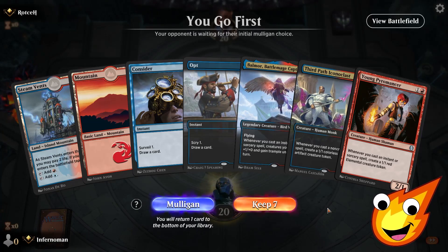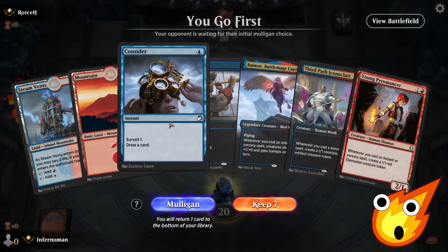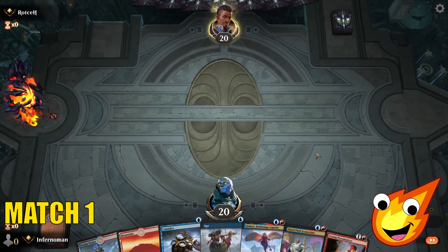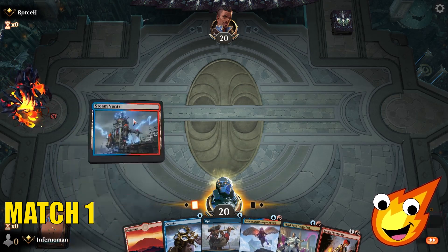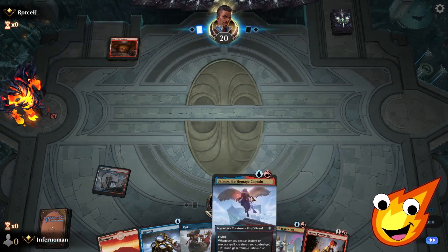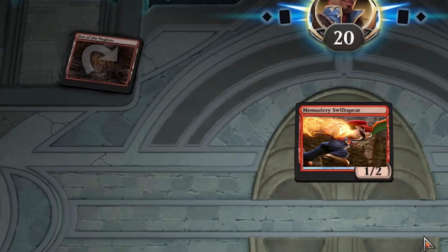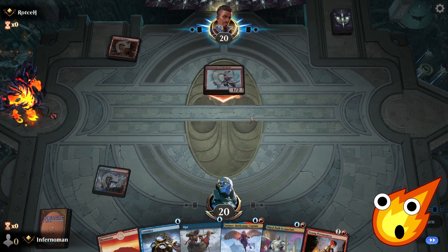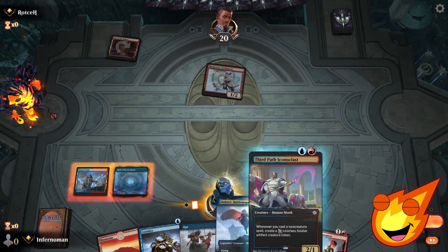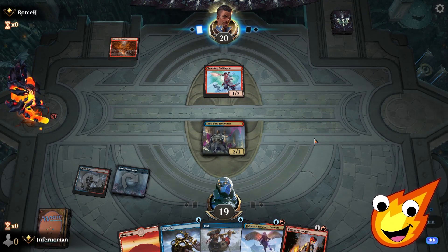Okay everybody, here we go. We're playing our Izzet Tokens deck, Army of Two, and this is actually a really sweet opening hand — we got everything we need so let's keep it. We'll play Steam Vents tapped and pass. We have both of our token enablers and Balmor to make everything huge. Our opponent is playing mono red aggro, so we might have to deal with a lot of removal. We play Hall of Storm Giants, then put down Third Path Iconoclast.